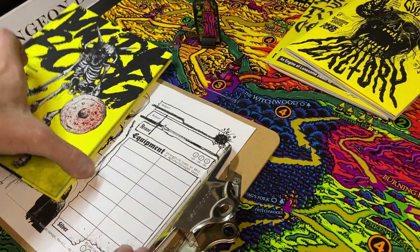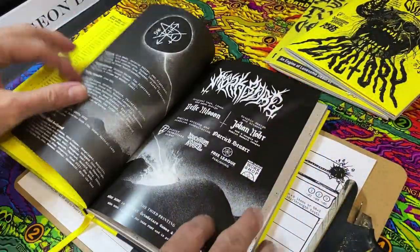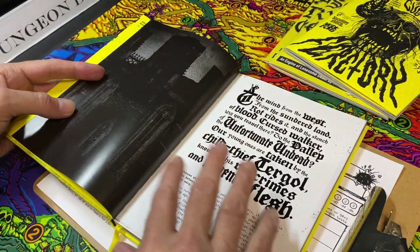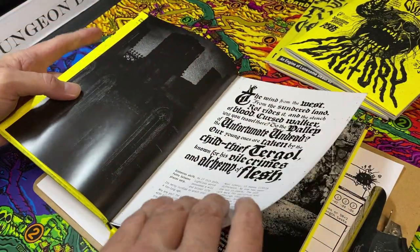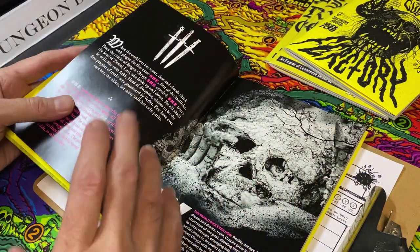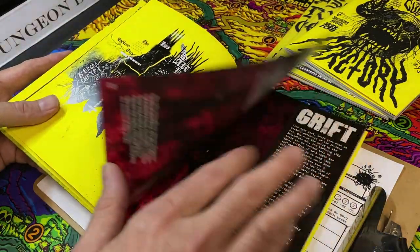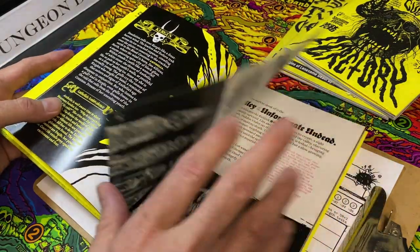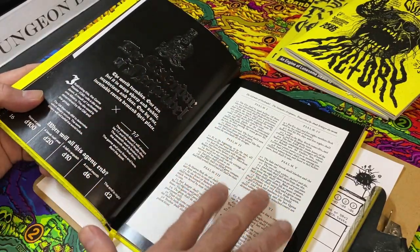My goal is to trek to Pigskin Port, where I've heard there's a great barber surgeon who can graft the beast's arm onto my body. Then I'll use its own arm to kill it - a twisted retribution. I'm using a close-up camera for this adventure so everyone can clearly see the text, pictures, layout, and colors of the book.